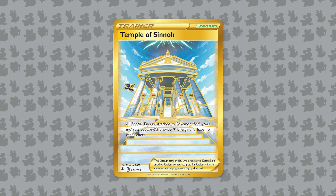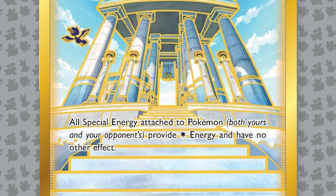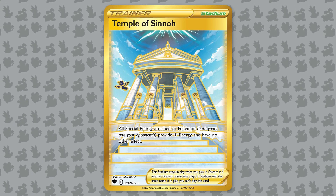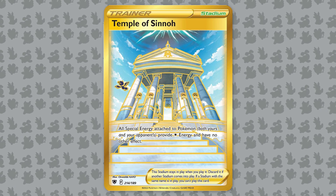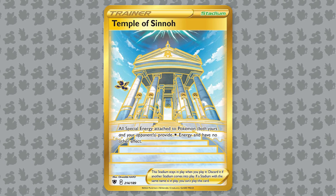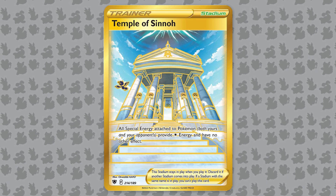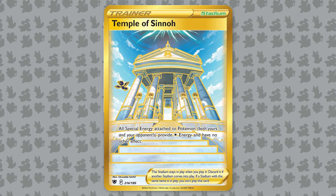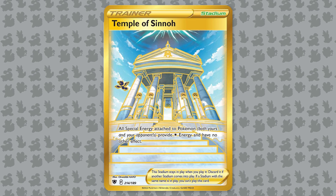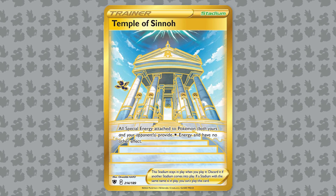Next, we are looking at a brand new stadium card titled Temple of Sinnoh. It reads: all special energy attached to Pokemon — both yours and your opponent's — provides one colorless energy and has no other effect. Consider the most powerful special energies right now: Rapid Strike Energy, which helps Rapid Strike Urshifu and Medicham V, and Double Turbo Energy, which is very important in Mew V-Max and Arceus V-Star decks. Those are now only providing one colorless energy. Additionally, Fusion Strike Energy in Mew V-Max decks prevents abilities from affecting the Pokemon it's attached to — meaning Quick Shooting and Headbutt Tantrum don't affect a Mew V-Max with Fusion Strike Energy — but you can negate that with Temple of Sinnoh. I think Temple of Sinnoh is going to be really great if Quick Shooting or Headbutt Tantrum makes a difference for your deck versus Mew V-Max.